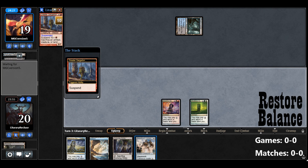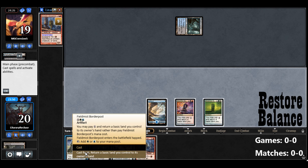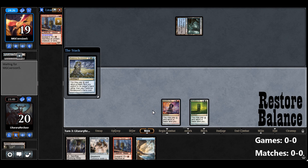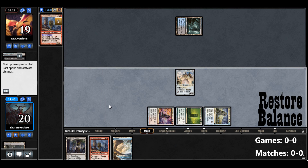Greater Gargadon gets a Suspend, and then we get another Greater Gargadon. We will get a Border Post in play — Colossus now costs 2. So we'll get the Colossus in play.